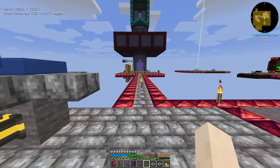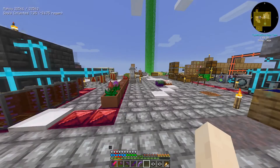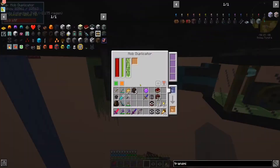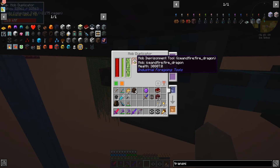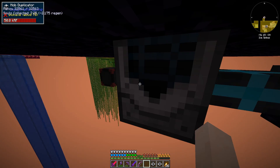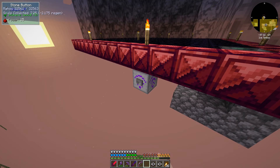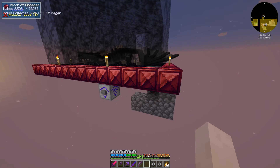A little bit of time is going by. A bunch of mobs were killed by the mob crusher, so we should have a full thing of fluid essence. Tank is not full, but the machine is. So if we pop this in here — that's our mob imprisonment tool with the Ice and Fire fire dragon. And then we come over to our redstone transmitter and tell it to give us a dragon. Does it work? It does — and he goes right to sleep. How cute.